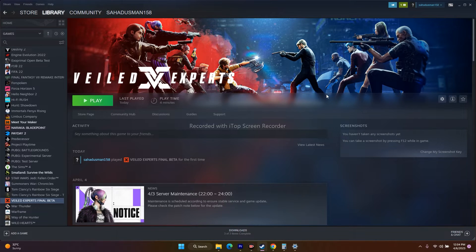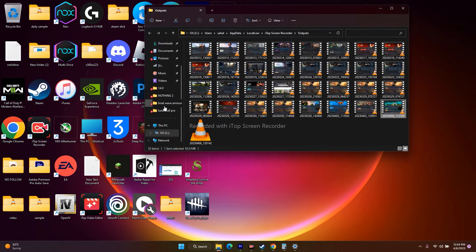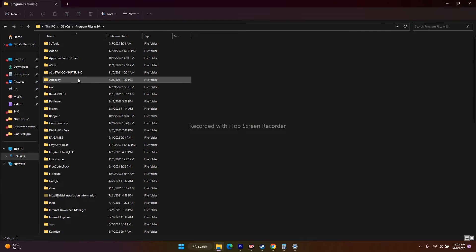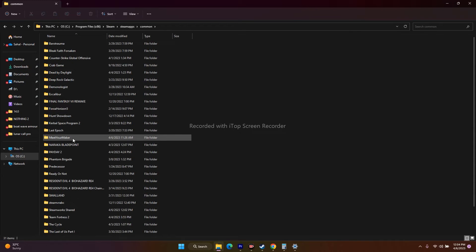The next step is to launch the game from the installation folder. We are currently launching from Steam, but launching from the installation folder directly has worked well for many users. There are two methods: navigate from Steam itself, or use File Explorer. Using File Explorer: go to This PC, go to Local Disk C, scroll down and navigate to Program Files (x86), scroll down and navigate to the Steam folder, go to SteamApps, then Common.